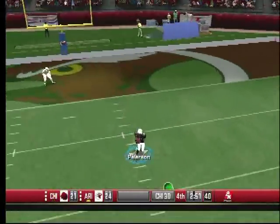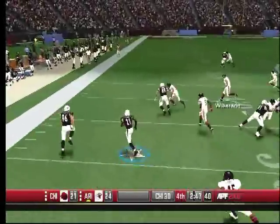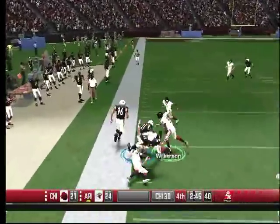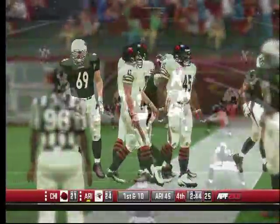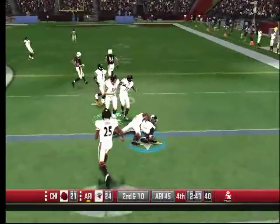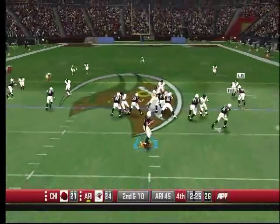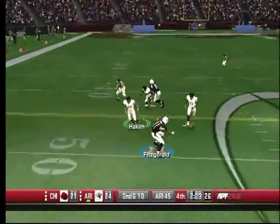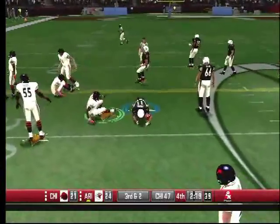The Bears are bringing this back — this is a three-point game now. Two minutes to go. Peterson has a lane and gets knocked out at the 45-yard line — he's showing everybody he's a return man too. Wells tries the right side again with no success. Fitzgerald — Tillman comes up and makes the tackle. Third and two.